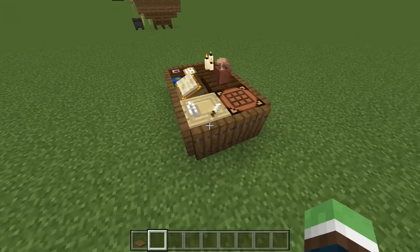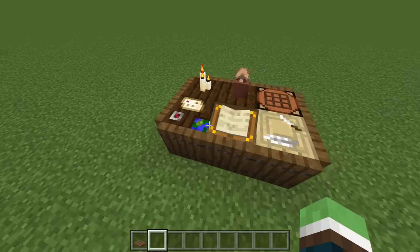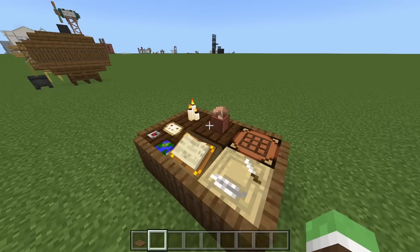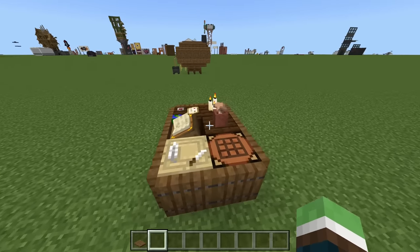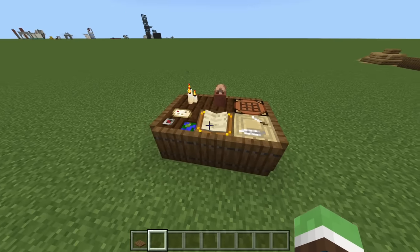Next one is your own personal desk. It is two by three blocks big and you can mix in whatever blocks you want, but I think these look the best along with the lectern. You can put some candles, a little flower pot, crafting table. I think this goes really well in any office and everyone needs their own office.